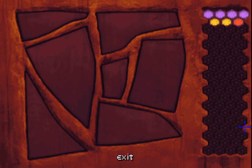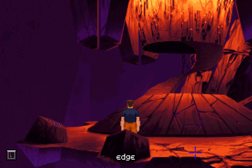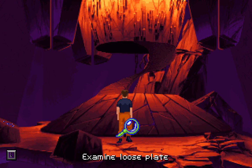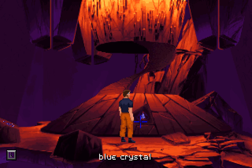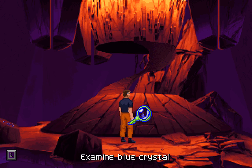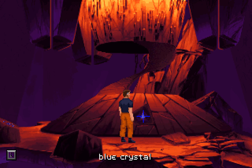I just saw a loose plate — there it is. There's also a blue crystal here, a glowing blue crystal. We all know the trope of adventure games: if it's not nailed down, take it; if it is nailed down, find something to take out the nails and then take it.